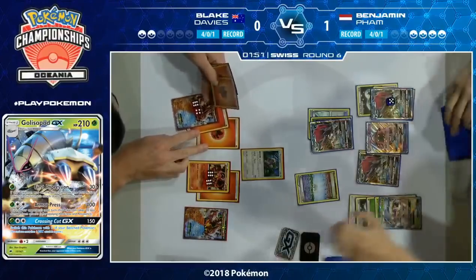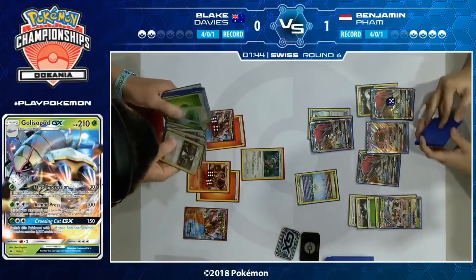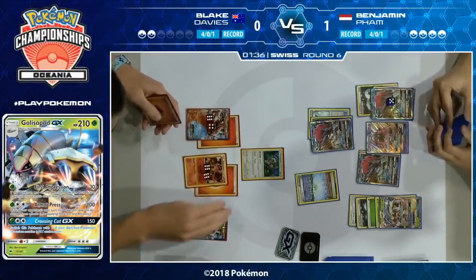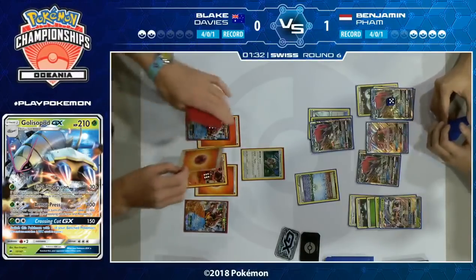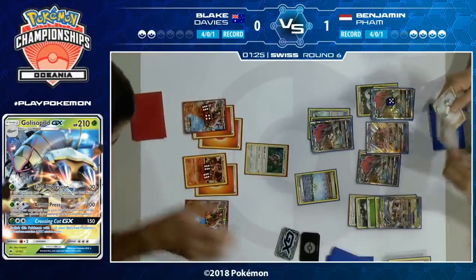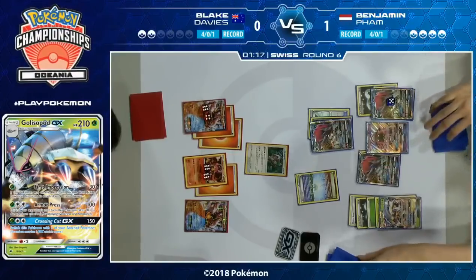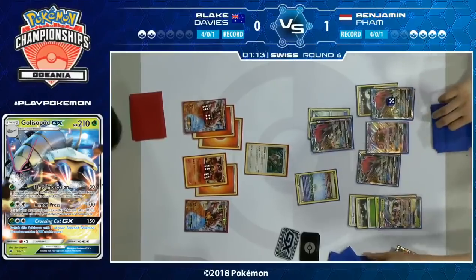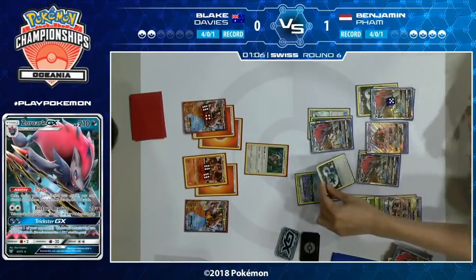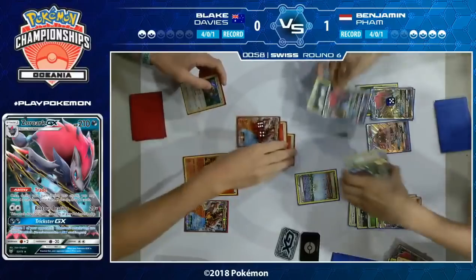With all four Guzma in the discard pile and two Volcanion EX in there as well, unless he can find his Super Rod this game is pretty much in Benjamin's favor. Blake's only way to win is to attach this energy to the Volcanion EX and force Benjamin's hand, threatening a game-winning Volcanic Heat at some point. After that, he can attach to the other Volcanion next turn, Power Heater a second energy, and perhaps go Super Rod, Sycamore, two Volcanion EX — using every last resource to win the game. But yeah, this has swung completely into Benjamin's favor. Professor Sycamore is one of the most powerful draw cards we've ever seen, but it does come with a drawback.